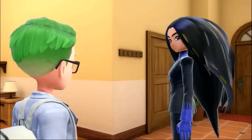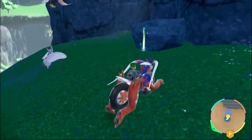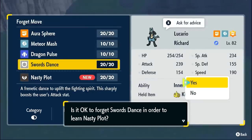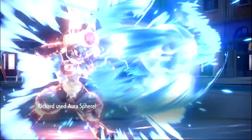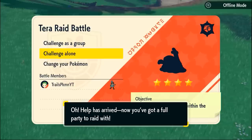We didn't end up doing anything special, so it was time for the Academy Ace Tournament. I made sure to grab the Nasty Plot TM in Area Zero during the gym rematches, so even if there was something Lucario wasn't able to easily handle normally, one Nasty Plot at the start of the fight would take care of it. And after the tournament was over, I went and grabbed some footage for a short real quick.